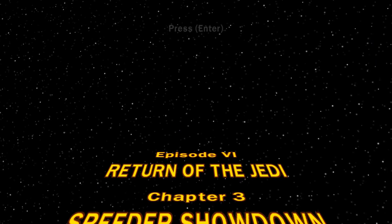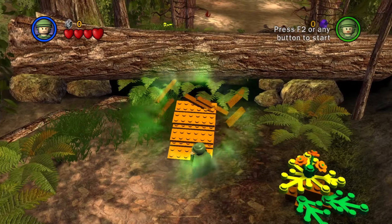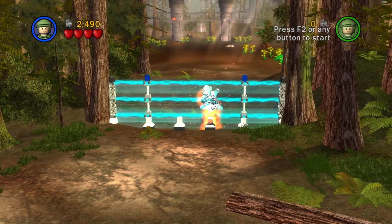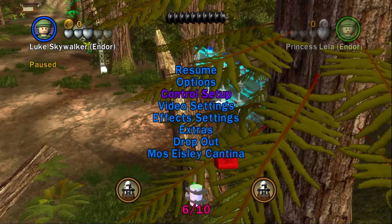Chapter 3, Speeder Showdown. We can jump on the flower and over the log to use a force press on this platform. To skip the speeder showdown and the force uses to blow up the gate's power system, go into this corner with the speeder, flip, and glitch Luke over the gate.